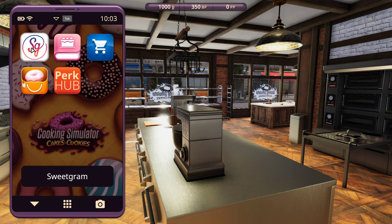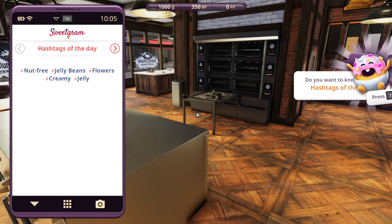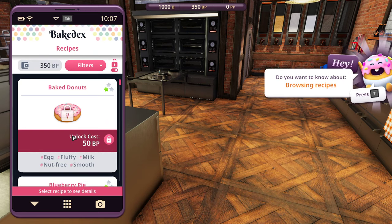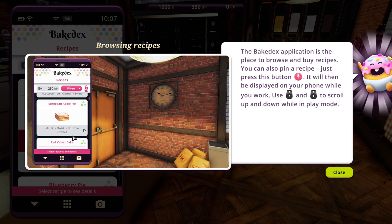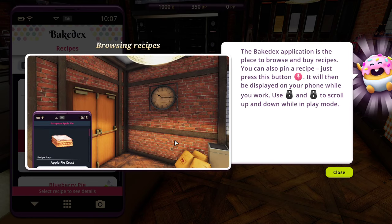Sweet graham, not free, jelly beans, flowers, creamy jelly - hashtags of the day. The Baked Eggs application is the place to browse and buy recipes. You can also pin a recipe - just press this button. It will then be displayed on your phone while you work. Use the scroll wheel to scroll up and down while in play mode.